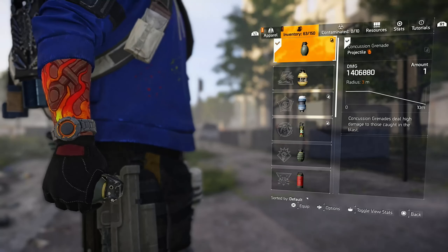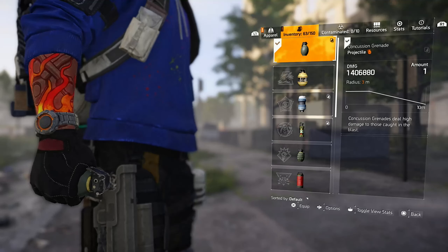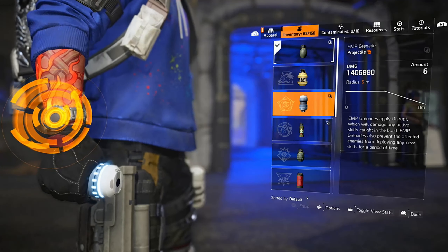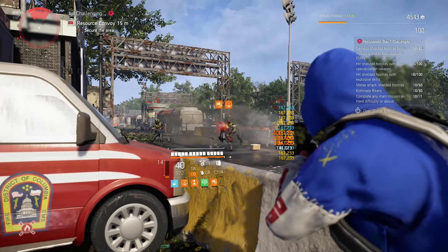First of all, we need to equip a grenade that deals damage, like the concussion grenade. If you are currently using the technician specialization, then you can also use the EMP grenade. When you have the grenade equipped, it's time to search for some easy hostiles.